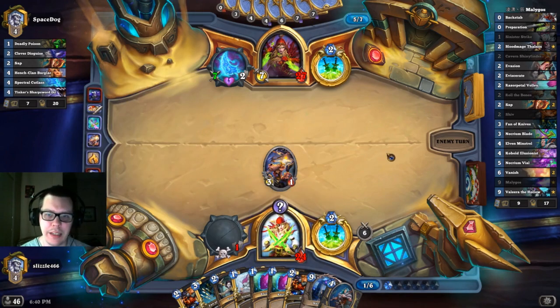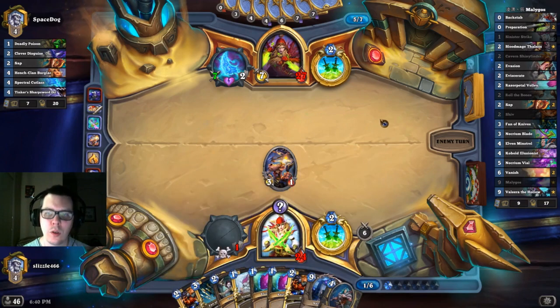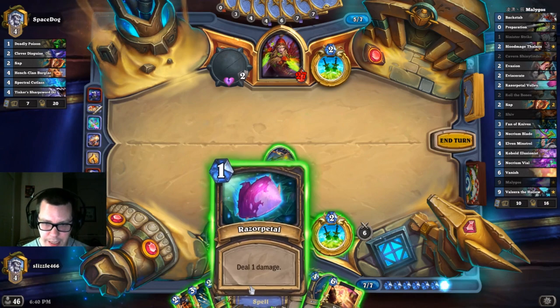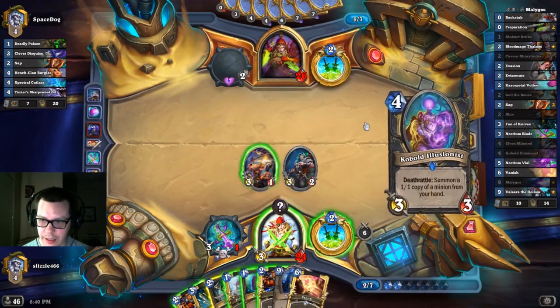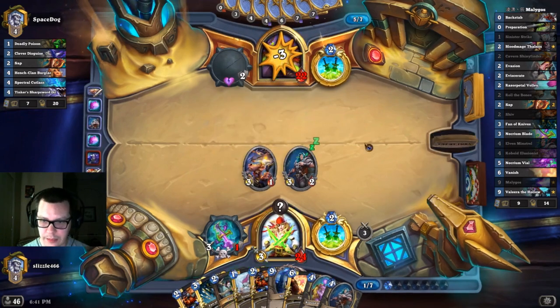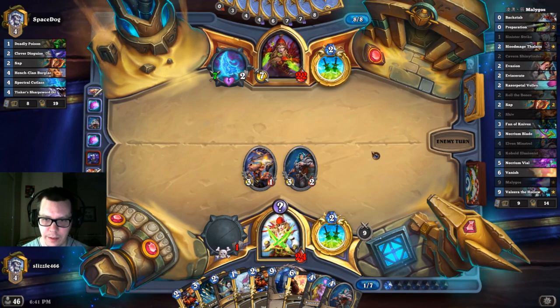A seven-attack weapon is pretty scary, but he didn't attack last turn. There's our Vanish. We need to get to our stuff, so I'm going to throw out one Razor Petal. There we go — we got it. We're going to go ahead and throw away the other Razor Petal. I do have to get this Minstrel out of my hand before I do anything, so I won't be at lethal yet, but we're getting close.